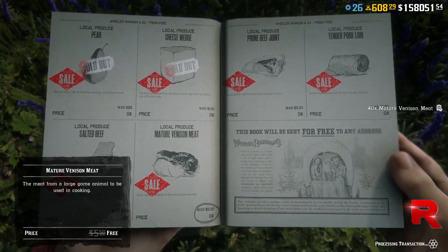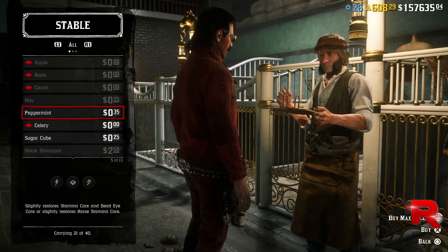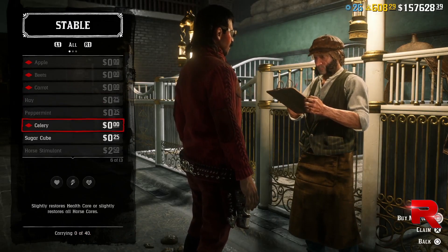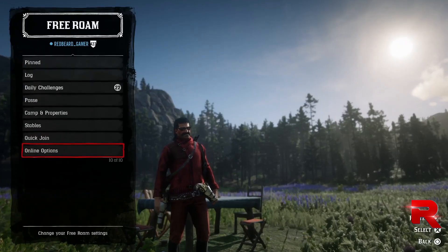If you go over to the stable, you're going to notice all the fresh food for the horse provisions is also free. Make sure to stock up on that hay and stuff like that for the horse.